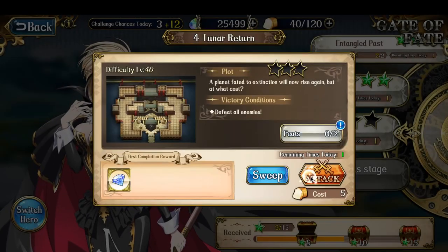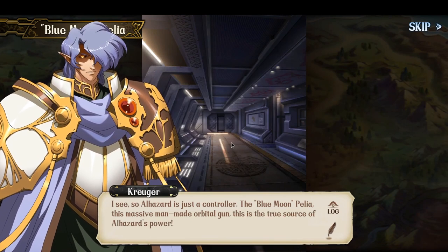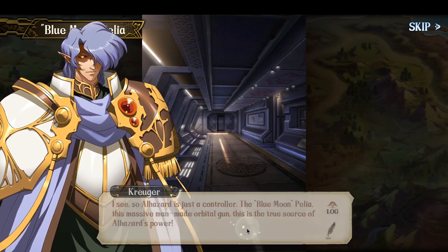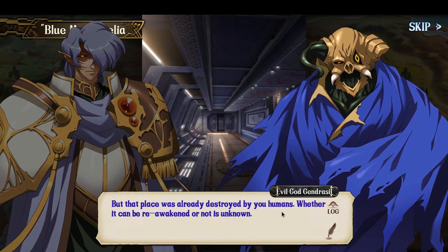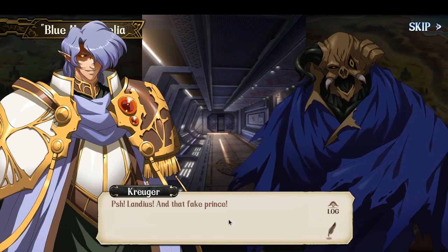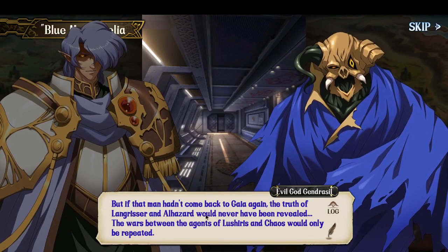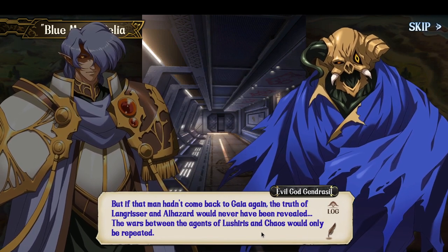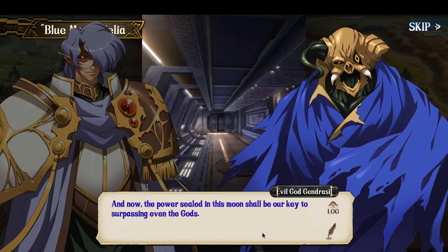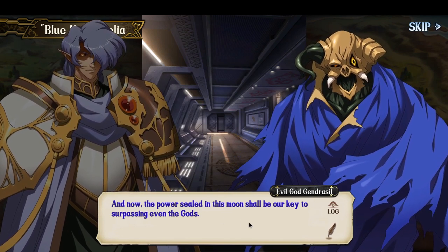Once again: win within 8 turns, no one from your team was killed — pretty straightforward. I see — so Alhazard is just a controller. The Blue Moon Pellia — this massive man-made orbital gun — this is the true source of Alhazard's power. But that place was already destroyed by you humans. Whether it can be reawakened or not is unknown. Without this power, we would lose our trump card. Landius. And that fake prince. But if that man hadn't come back to Gaia again, the truth of Lengresur and Alhazard would never have been revealed. The wars between the agents of Luxuris and Chaos would only be repeated. And now, the powers sealed in this moon shall be our key to surpassing even the gods. Isn't he supposed to be evil god Gendrasil? Why would he need to surpass the gods — isn't he already a god?